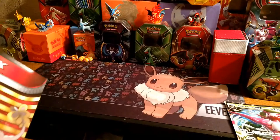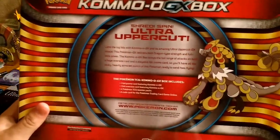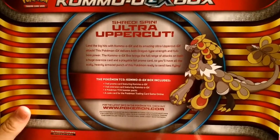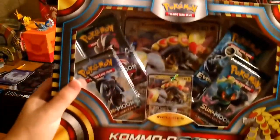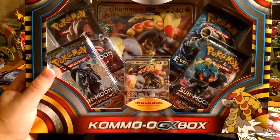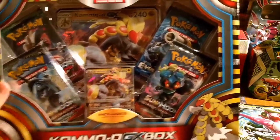I'm kind of late to the party — other people have already gone over this. So we'll first start off — here's the back; if you want to read that, pause your video now. We get our Kommo-o GX, our oversized Kommo-o GX promo, and our four packs: two Burning Shadows, a Guardian's Rising, and Evolutions.